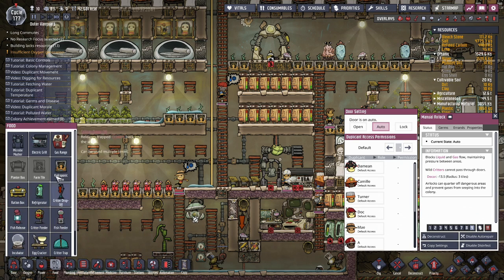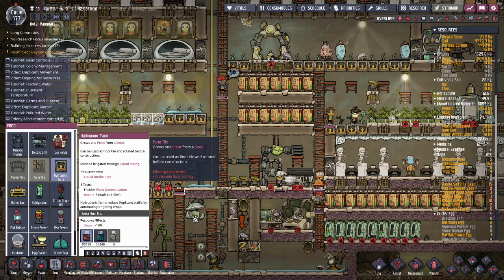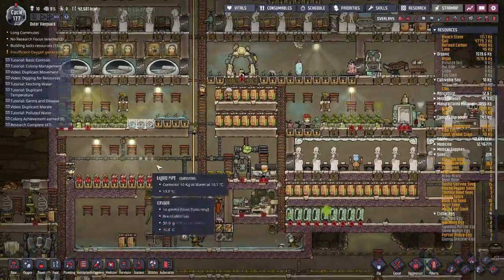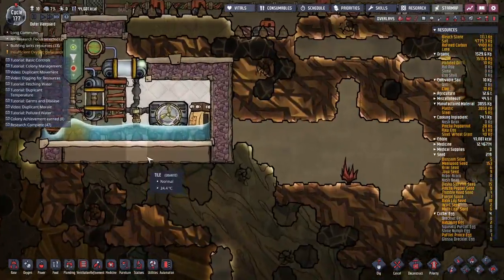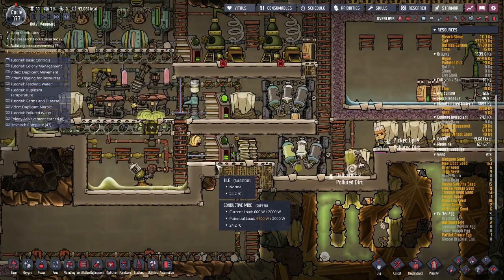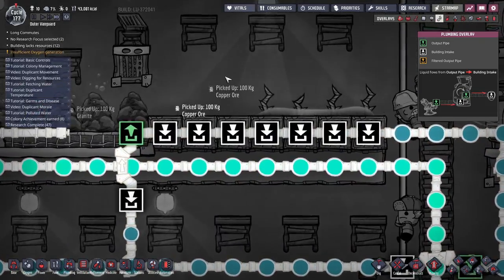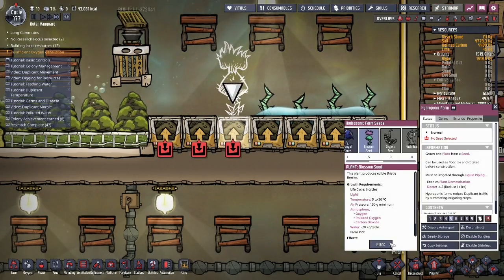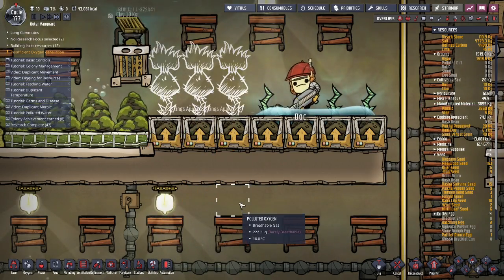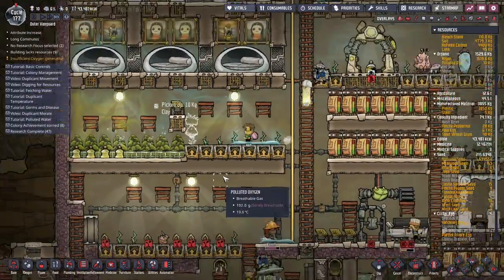Food, food, food. I don't have enough dirt — that's kind of funny. H2O — bristle blossom planted, 80. Copy settings — perfect. And now it's growing. So it was bugged or something. Everything is going as planned. Our food is going back up now.